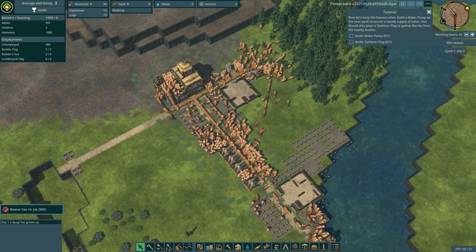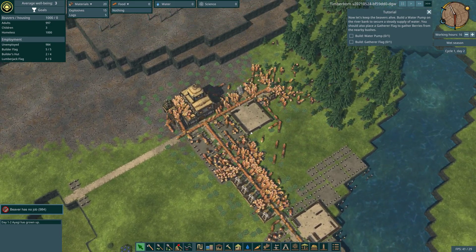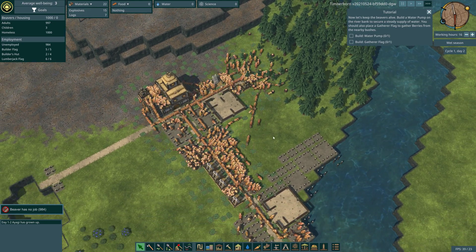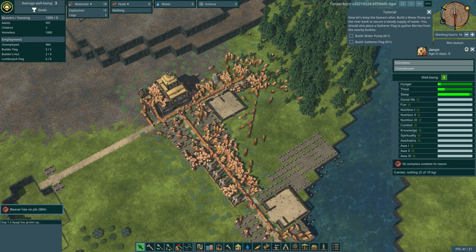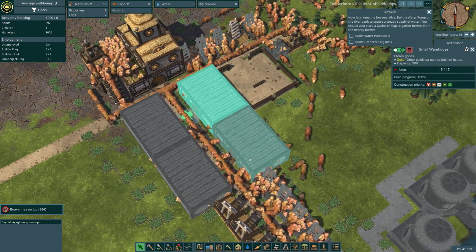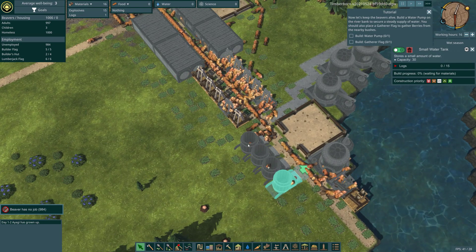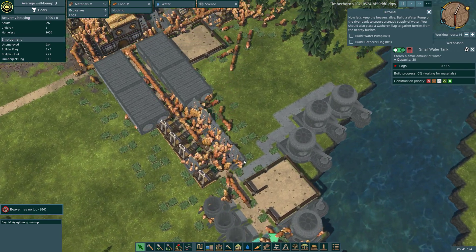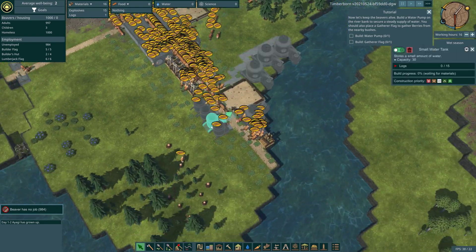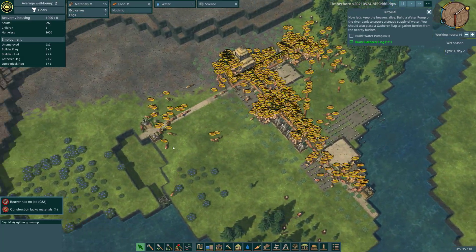Okay, I was going to record a video of me fixing the save editor because it was crashing, but it's not crashing anymore. So we're going to do something else. I'm going to try to convert this warehouse to a large one, or I'm going to include these water tanks and logpiles to the inventory manager.